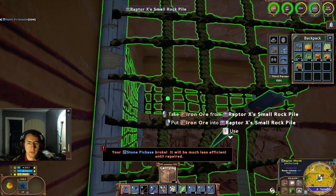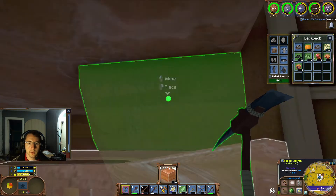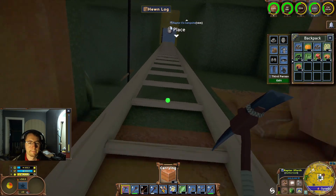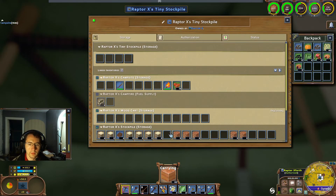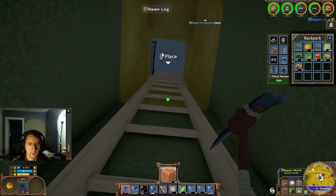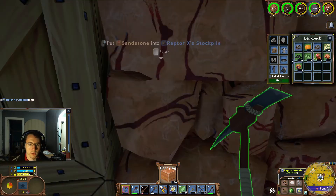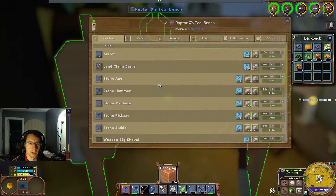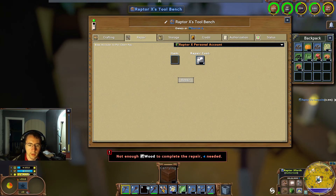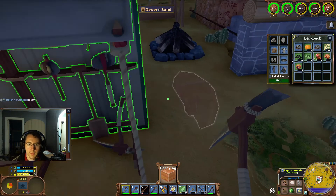The big axe broke. We've got some stone there. Let me see about getting this repaired. I really should see about picking up another campfire roast as well. There we go — we'll do that. I don't have enough wood to do that, so we'll just leave that one right like that.